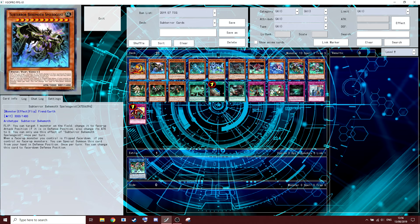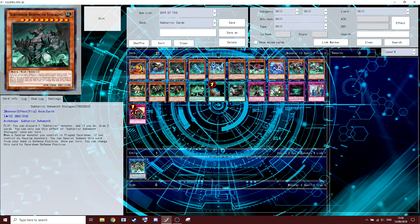It does target, and it doesn't destroy, so it's decent removal. You can only use the effect of this once per turn. Next guy, Stalagmo — he's probably one of the best ones, to be honest. If you were playing a bigger amount of the big guys, this is one I would play. His flip effect is: you can discard a Sub-Terror monster and if you do, draw two cards. You can only use the effect of this once per turn. Pretty solid.